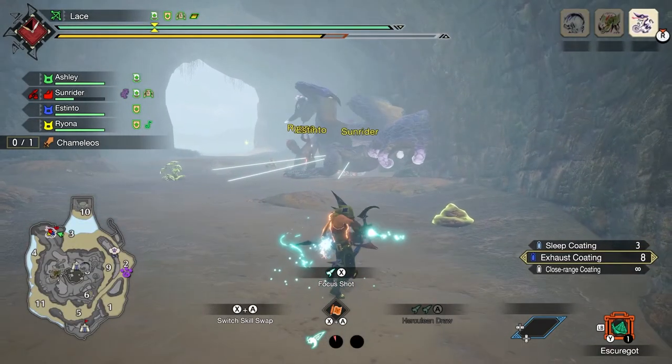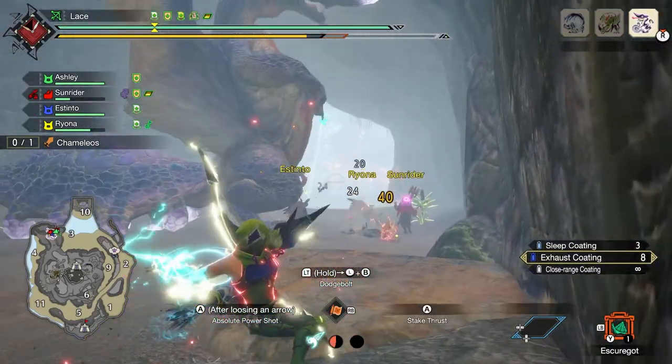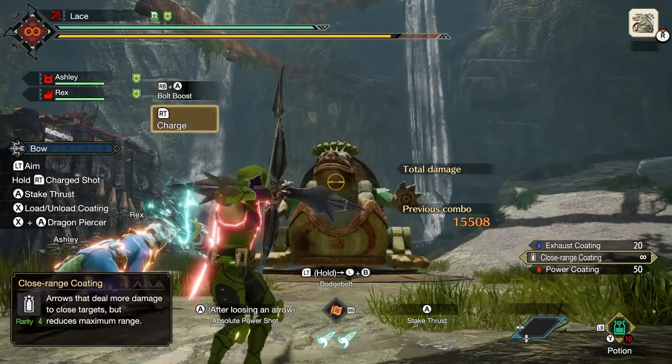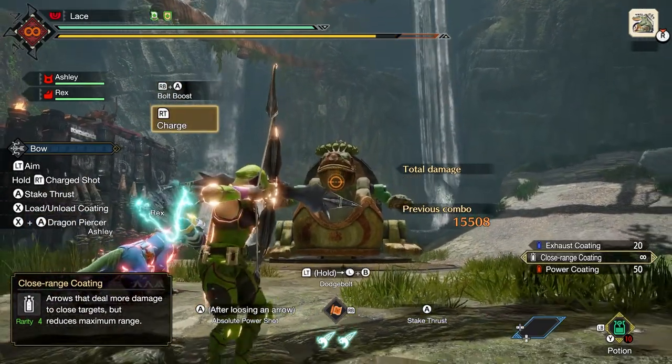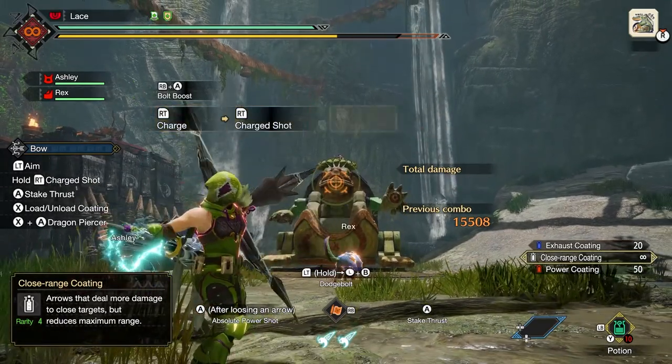For the Rampage silk binds, the first is Herculean Draw, which at the cost of two wirebugs and the need to remember to activate it, simply increases damage. The other silk bind, Bolt Boost, was crafted when people kept complaining about critical rate being so good and wanted critical rate too. With Bolt Boost active, you can enable super critical range, where you can chance being at the perfect distance to the monster for even more damage.